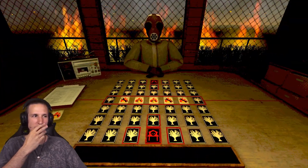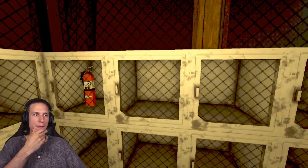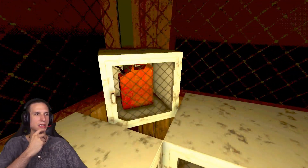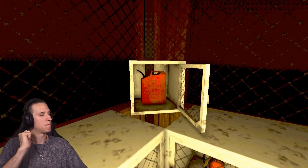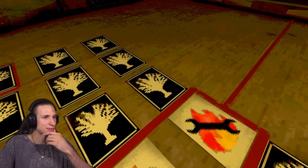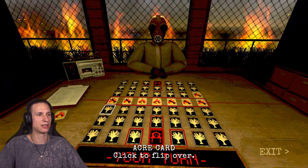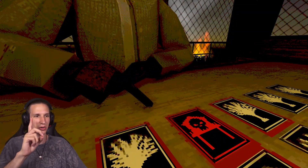Let's see. Get a utility. Also a spyglass. So far we're pretty equal. Burn any card on the field, even your... I will keep that. Also a utility. Another spyglass. Let's start it off on that corner. It's just a fire — that's okay. Extinguish something already? Maybe?